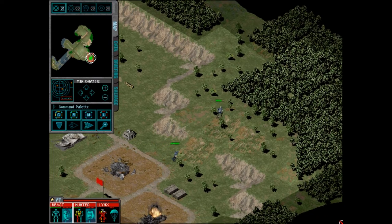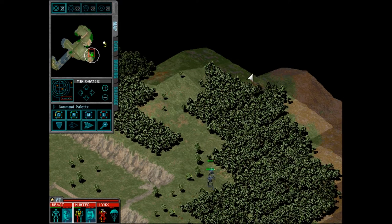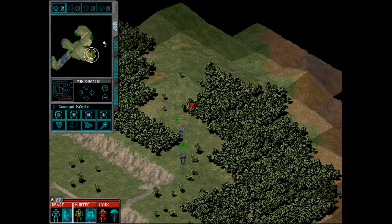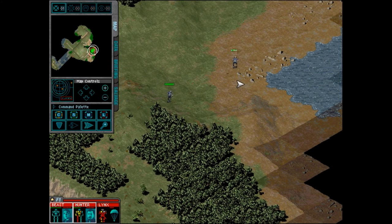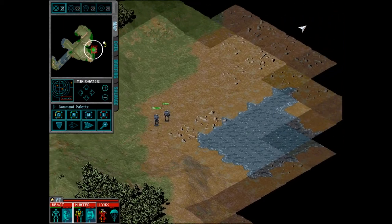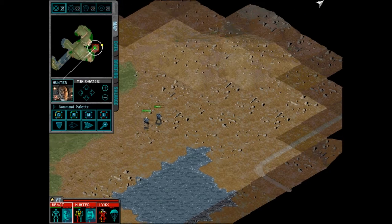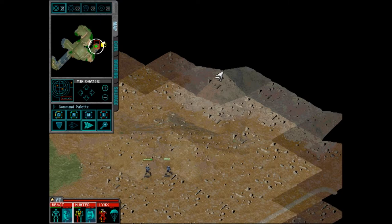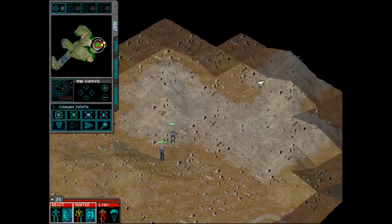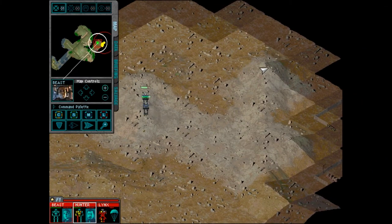In the original campaign this forest is actually blocking your path — you have to blow it up to get through. It looks like Risen, or whoever tweaked this map, has removed the forest so we can get through more easily and not waste ammo. I have a new contact on my screen, and on the map there — let's see if we can get to this peak here. Heads up, I've got a new contact — there's a whole lot of something over there.